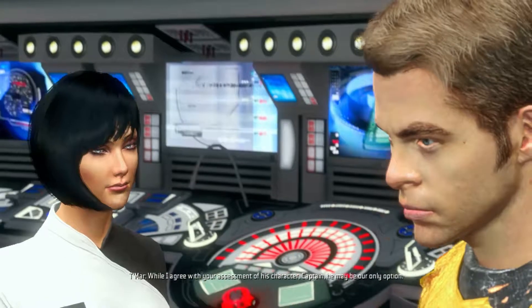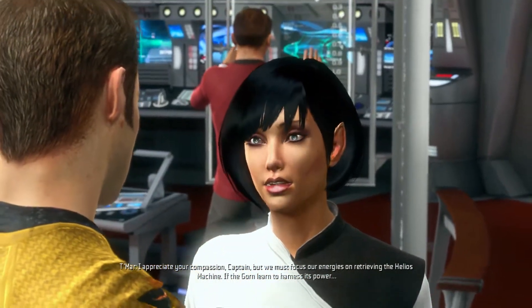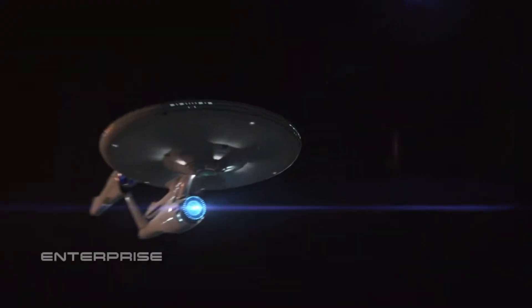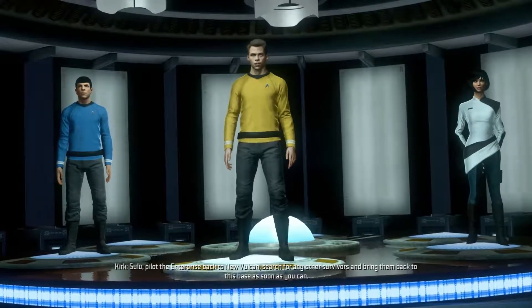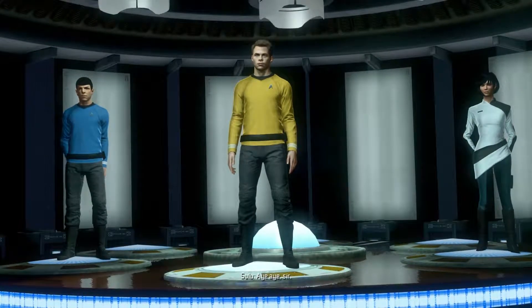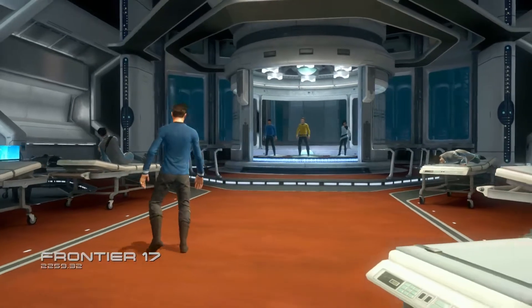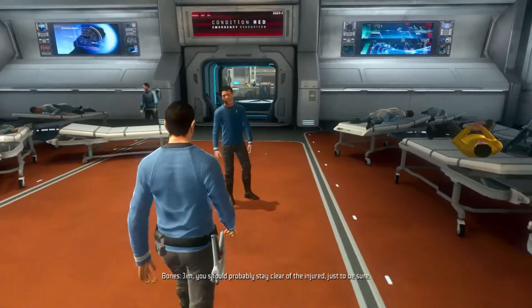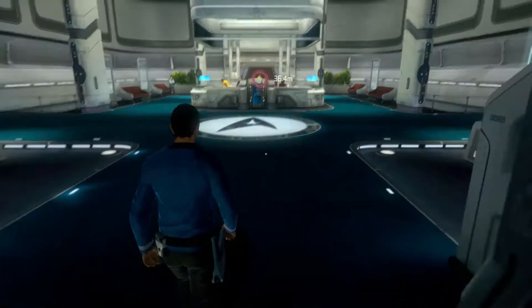While I agree with your assessment of his character, Captain, he may be our only option. We must focus our energies on retrieving the Helios machine — if the Gorn learn to harness its power, that isn't going to happen. So what happens next? Oh, we're on the Enterprise bridge. Sulu, pilot the Enterprise back to New Vulcan — search for any other survivors and bring them back to this base. Why does it look like we're standing in puddles of water? Can't run — just to be sure.